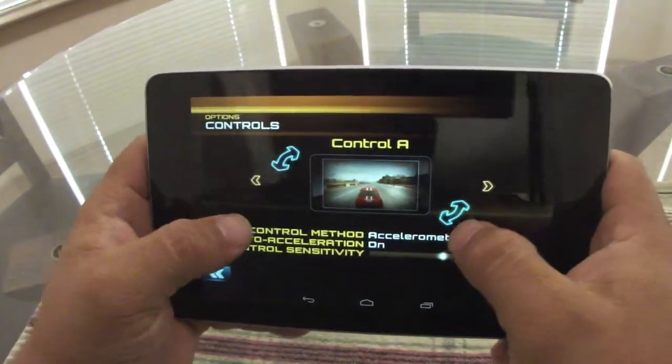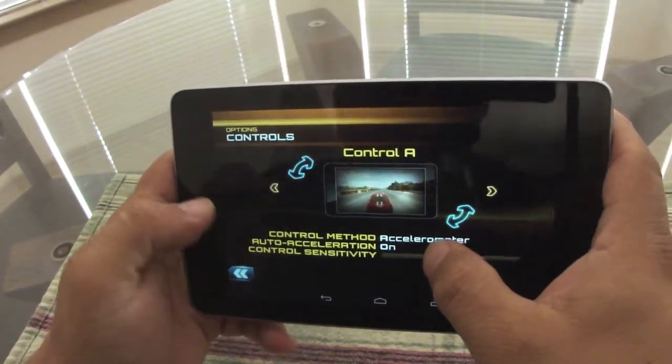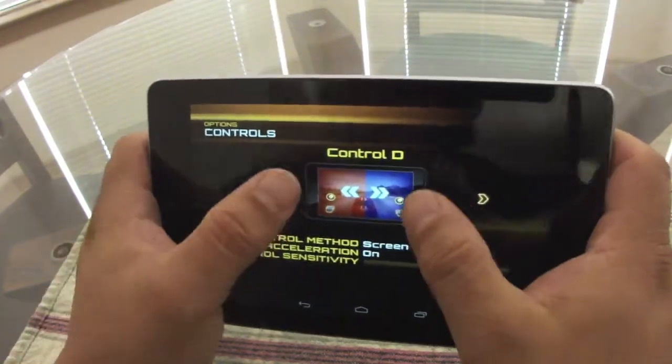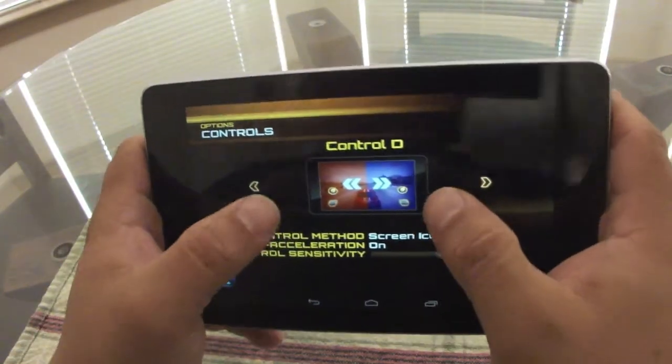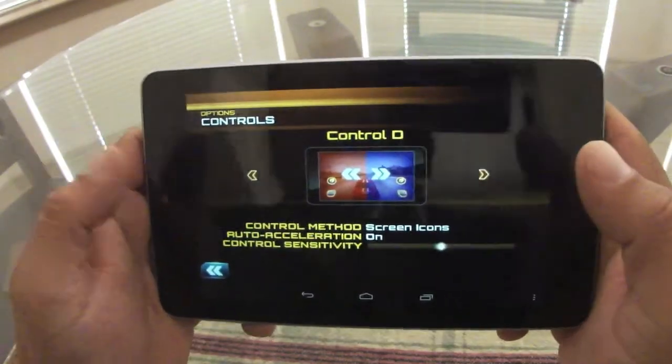These are the controls by default. You use the accelerometer and the auto-acceleration is on. I actually like this one better — I'd rather steer with my fingers. So I use that. That's the control that I use.